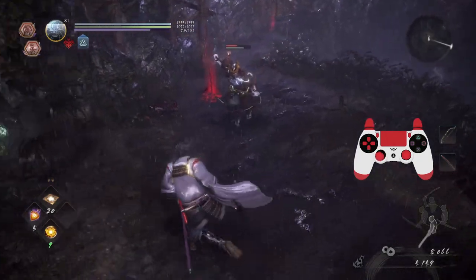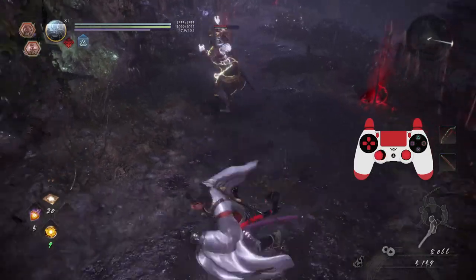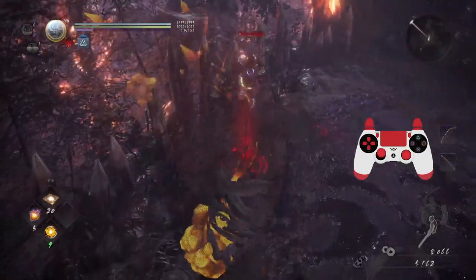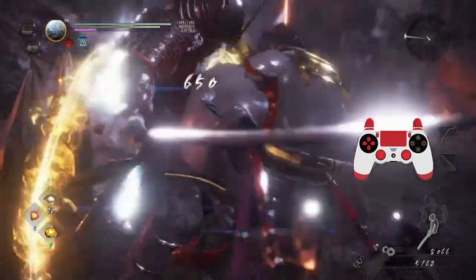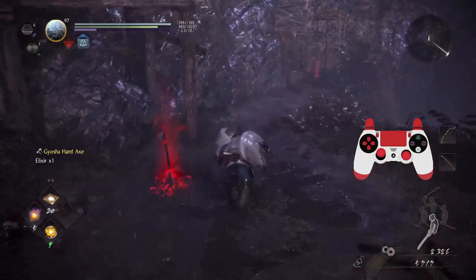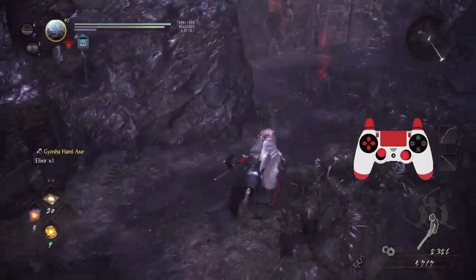Here, you guys want to see that one-eyed Oni? It packs a real wallop — really good for ki damage, but as you can see it's very close range.